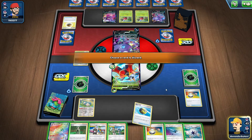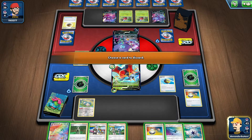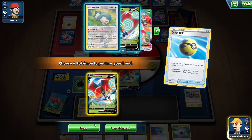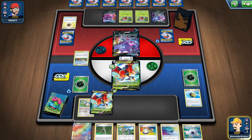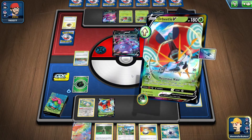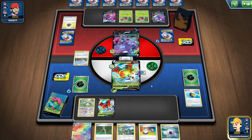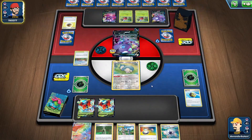We Quick Ball away the Switch to grab an Orbital. Guzma and Hala isn't needed here so we'll get an Orbital instead. Then we play U-Turn Board and retreat into Snorlax for the time being.